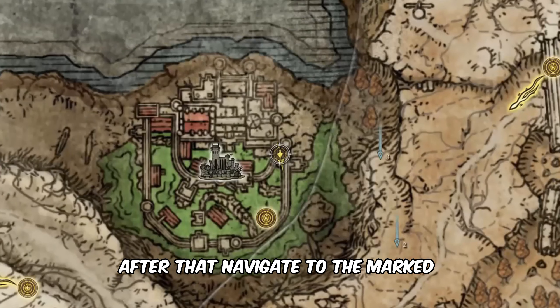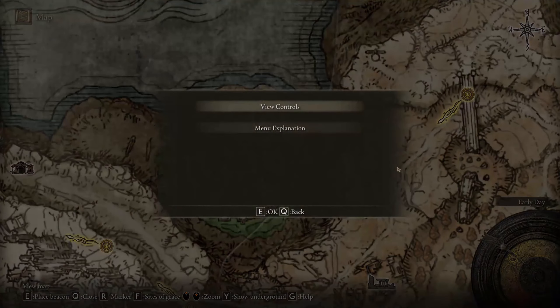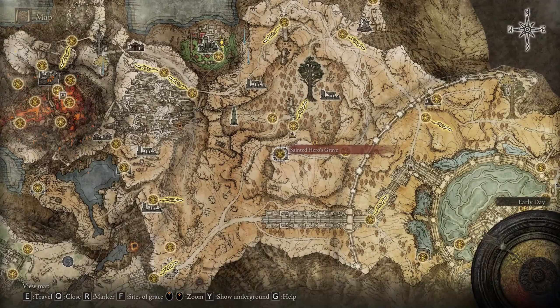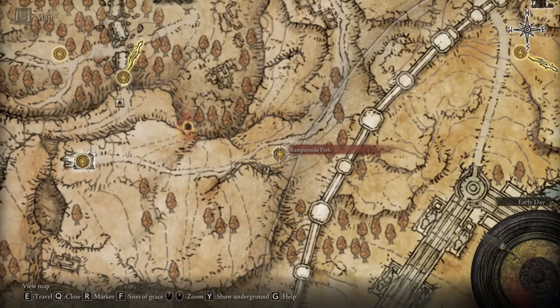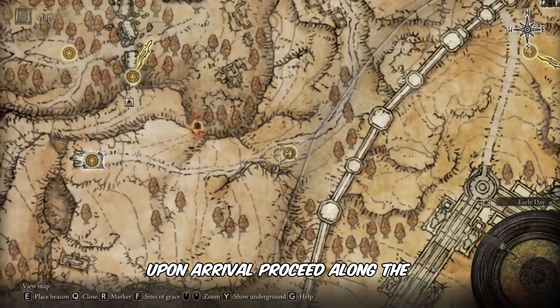After that, navigate to the marked location on the map. Examine the Champion's Song painting from this location. Upon arrival, proceed along the designated path.